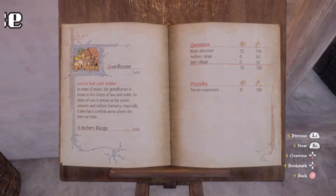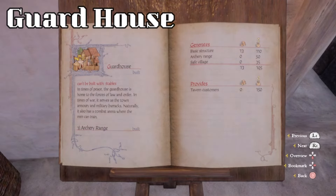So here in the book we have the guardhouse, which is obviously opposite to stables — they can't be built together, this is one or the other. It says: 'In times of peace, the guardhouse is home to the forces of law and order. In times of war, it serves as the town armory and military barracks. Naturally, it also has a combat arena where the men can train.' The upgrade for this is the archery range, which costs 2,000 groschen and allows you to practice archery whenever you want. The basic structure adds 13 population — those being men-at-arms — and 110 groschen income. Once you build the archery range, that adds another 50 groschen. Having the perk 'Safe Village' also generates 35 groschen, so that gives you a total of 195 groschen income and 13 population. It also provides another 150 groschen for your tavern income because they are now customers for the tavern.